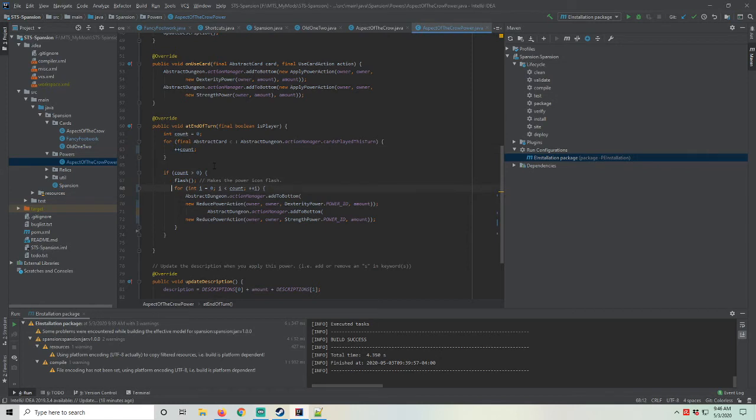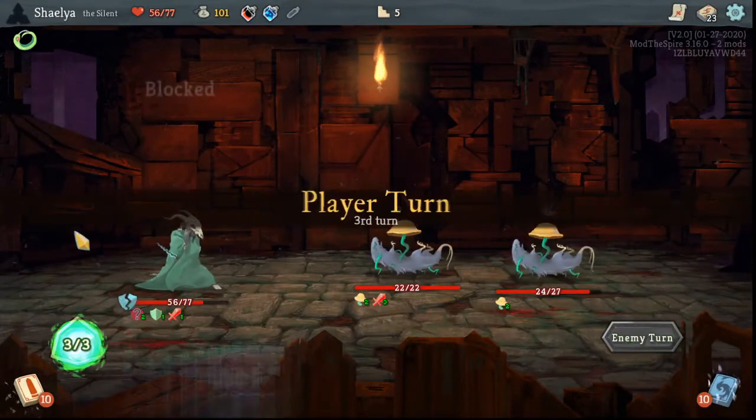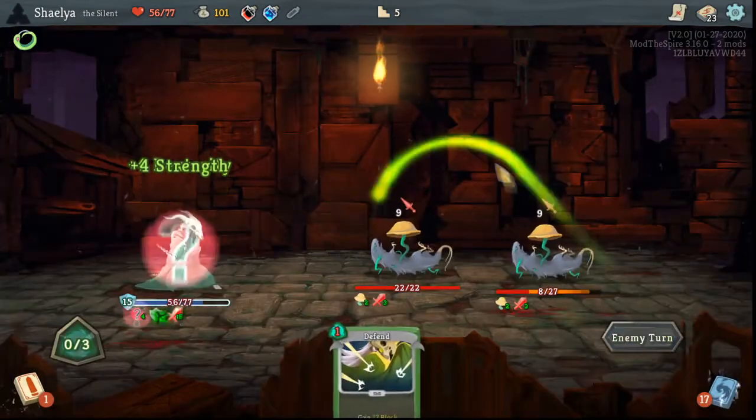Let's see if we can fix that. Inside the power, instead of using the second for-loop to apply multiple reduce power actions, I removed the loop and had it reduce the powers by the number of cards. At first I thought this worked, until I ended up with two stacks of the power in playtesting — I was getting two strength and dexterity every time I played a card, but only losing half of those at the end of the turn. I needed to multiply the count by the amount — the stack size — in order to balance that out.